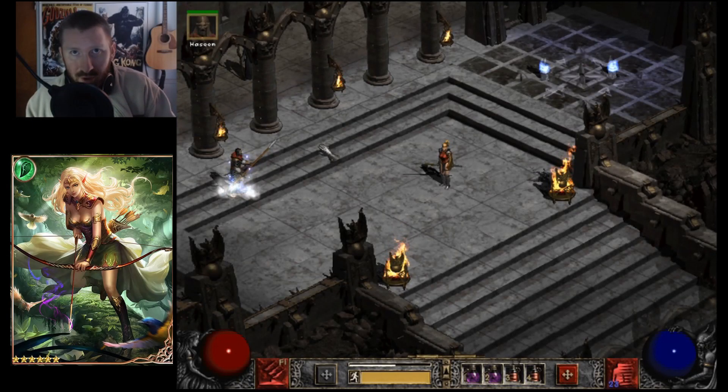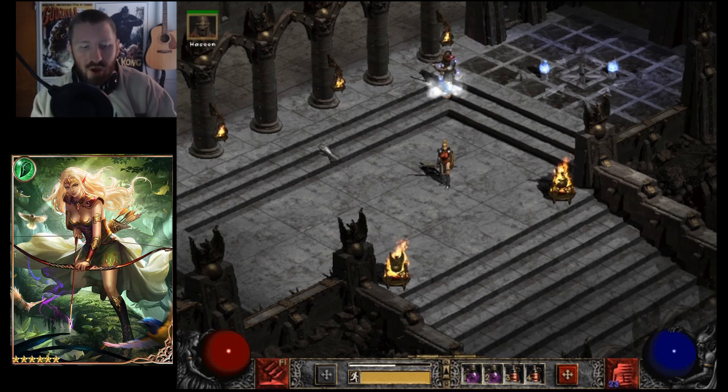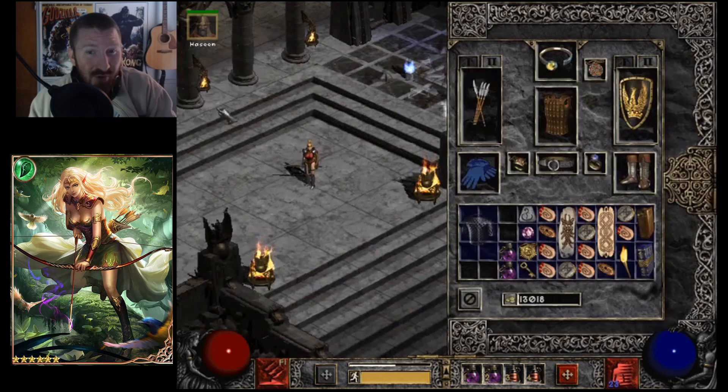Hey guys, Iceman here, and this is my Javazon, once again. I started playing with her a little bit more. I made a sorceress — cold, frozen orb and fireball sorceress. I've been doing a lot of runs with her, but the thing is she's not handling the Chaos Sanctuary very well.